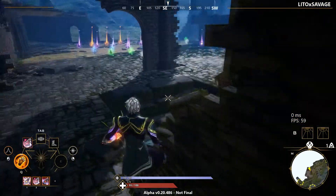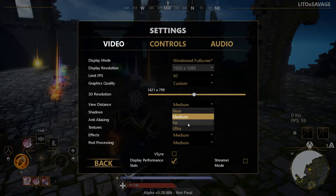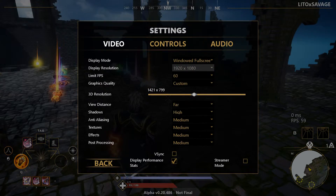As you can see I'm staying between 59 frames, capped at 60 — that's great. For view distance, you don't want to put this on near. Near will actually boost your FPS but only by about 5 frames, which is not worth it in a battle royale game where you want to see people coming at you. So I would set it at ultra, or far if you don't want to push it too far.